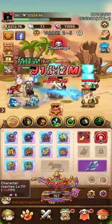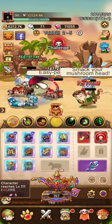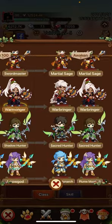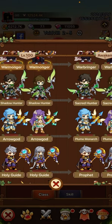If you're going Dark Lord, you want to focus skill damage and attack. If you are going Profit, you want to focus stun, skill damage, attack, and attack speed. For your Plume Monarch or Arrow God, you want to focus attack, attack speed, combo, and combo damage.